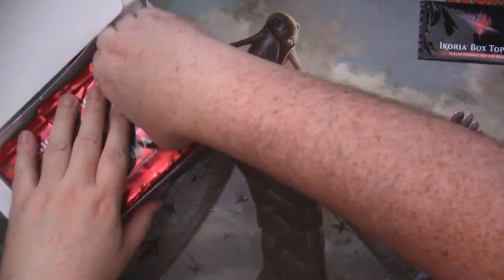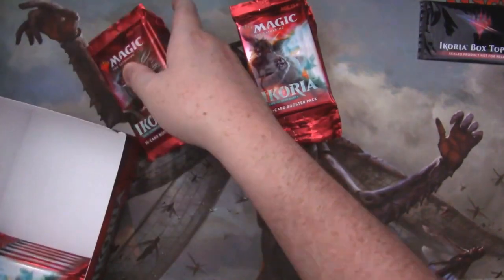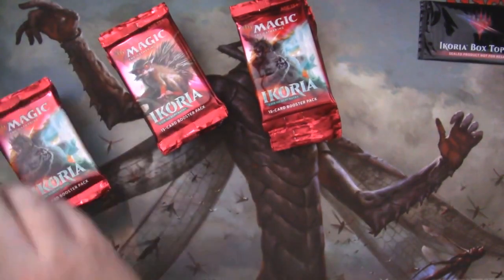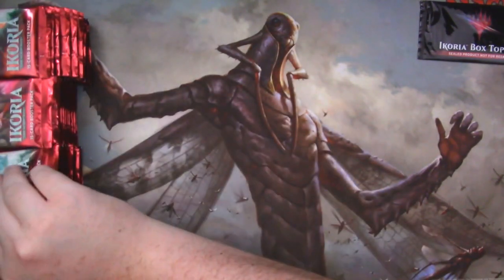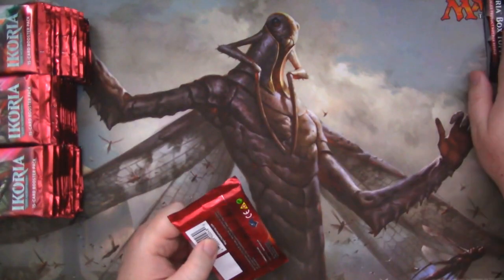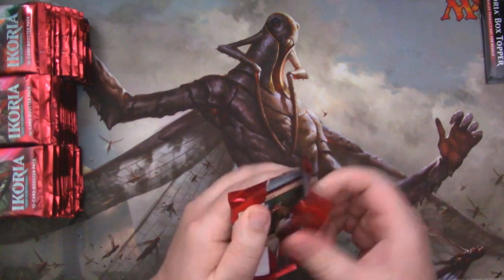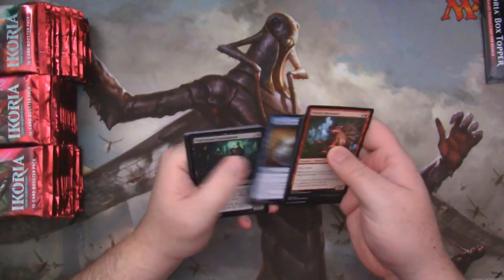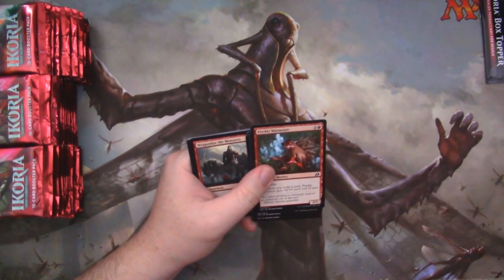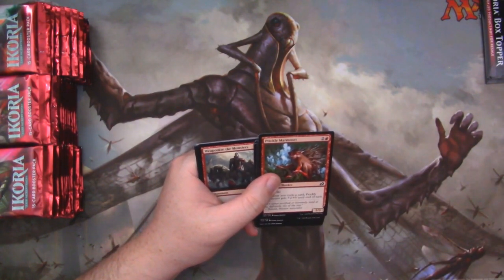There's enough room in this for there to be 39 booster packs. Why all the extra space? For this tiny little thing, you put all this extra space? No wonder people's cards were getting ruined. Let's get into it. We're gonna look through the commons because we gotta see if we can find those alternate arts. That's an important piece of this puzzle.